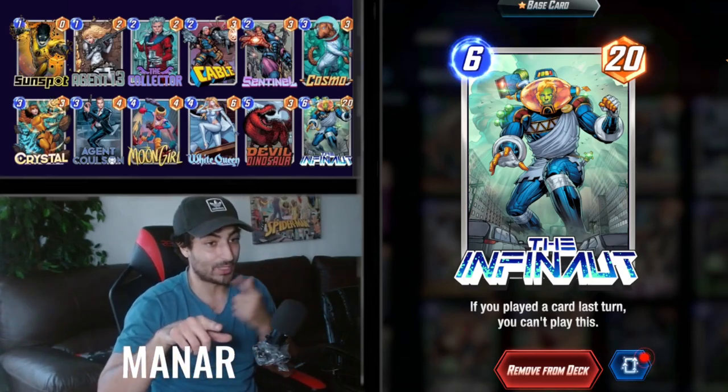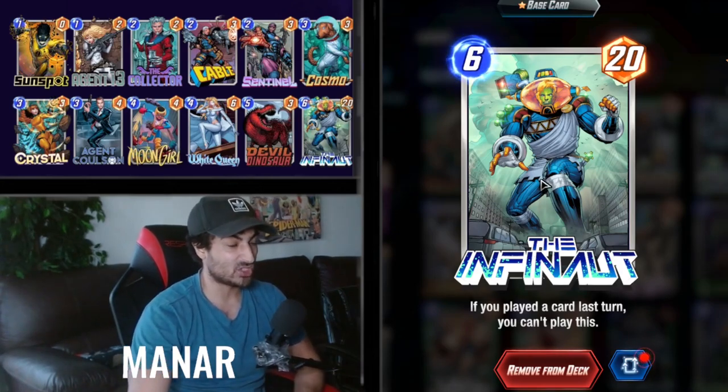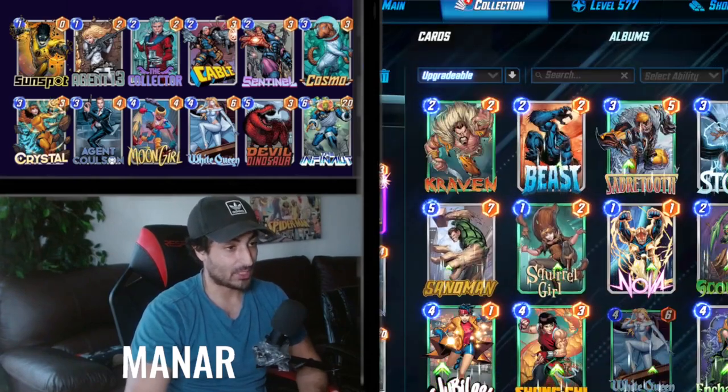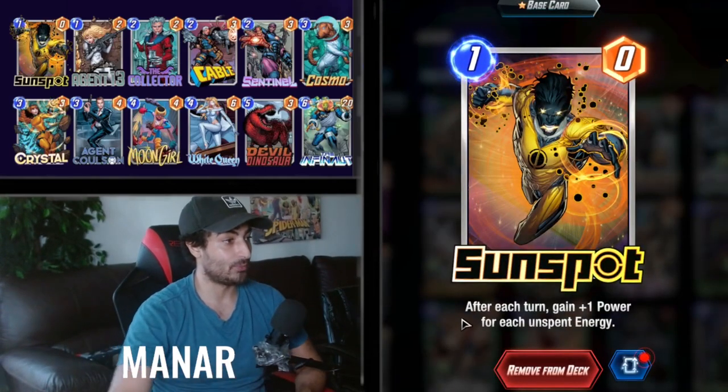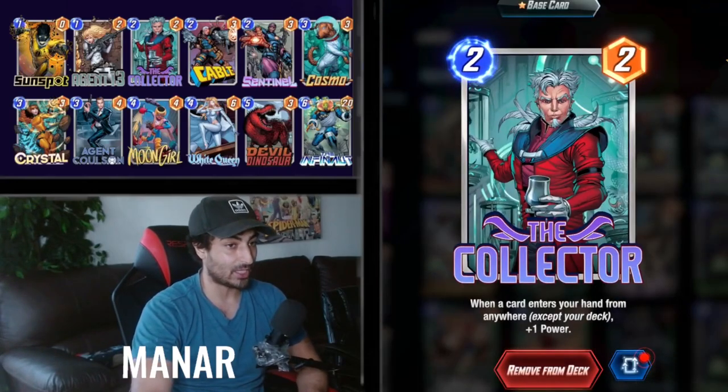Basically you try to win one location at the last turn and then win another location with the Infinaut. The Infinaut is a little bit more risky to play but puts out insane amounts of output. And of course with Sunspot on there, it doesn't feel so bad. Agent 13 gives you a nice draw if you can play out the Collector early.